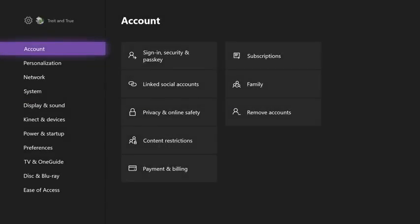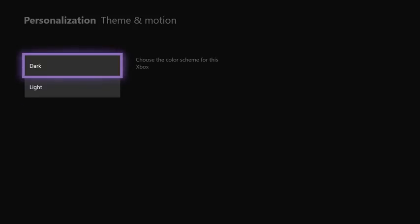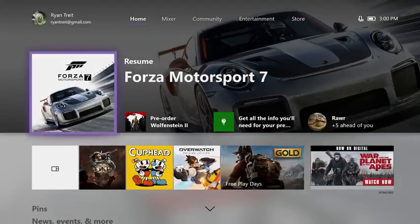For the first time, we're making it possible for gamers to choose a theme for their entire dashboard. You'll be able to stick with the traditional dark theme or opt for a new light theme.